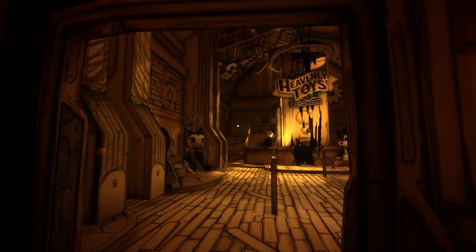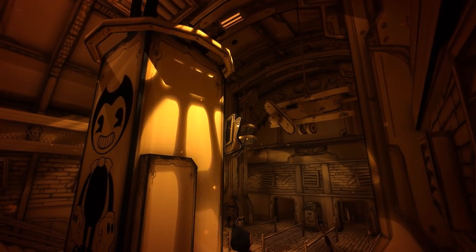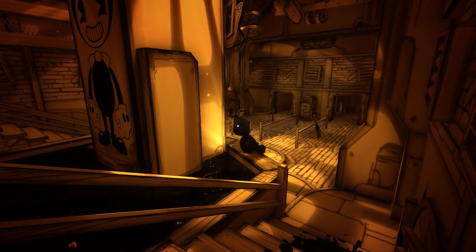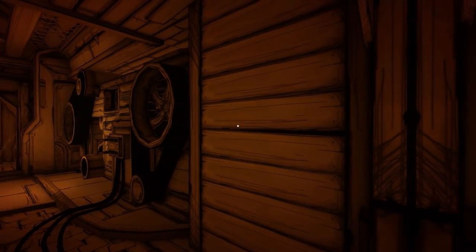To unlock this boss you need to begin Chapter 3 from the start and make your way to the Heavenly Toys Workshop area. This is where the three stages of this exciting new battle will take place, and to activate it you need to access three levers hidden behind a boarded up wall.